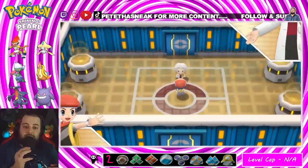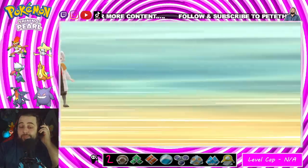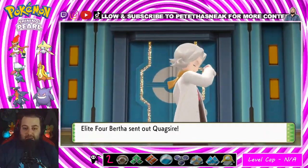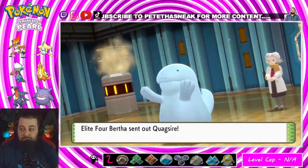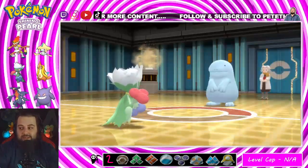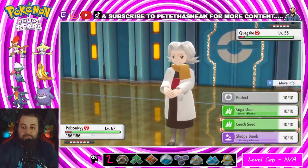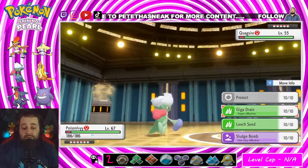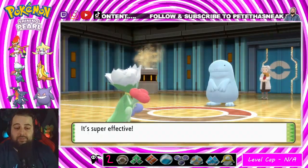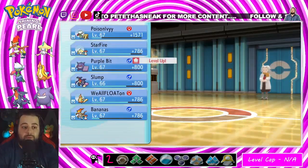Now I wanted to set up Stealth Rocks to take away Sturdy from Golem, but at the risk of getting obliterated by Earthquake, I elected not to. Quagsire is four times weak to Grass, so I'm going straight for Giga Drain — and it should... yeah, okay cool. Not all of them will be like that. I'm thinking if I do Leech Seed, Protect, then Giga Drain, I should be able to kill the Golem.